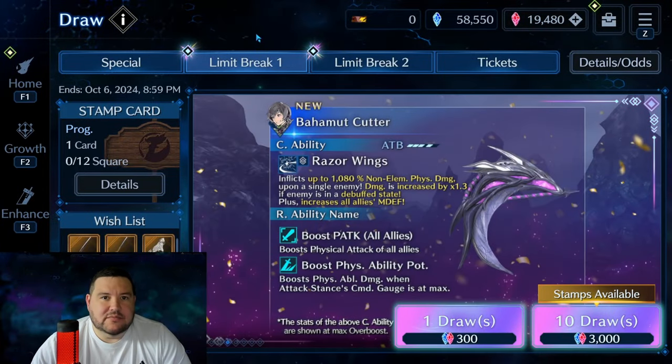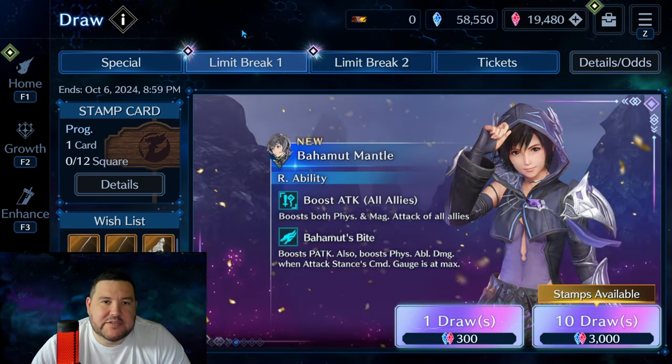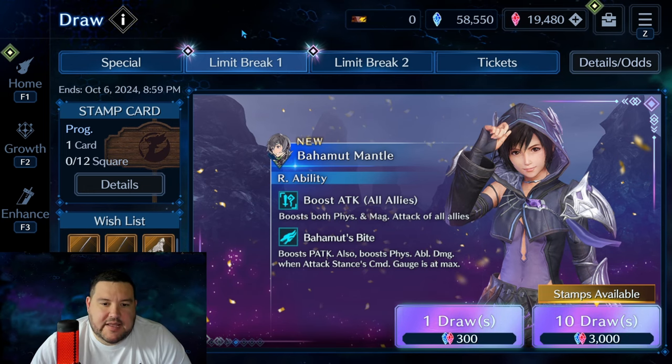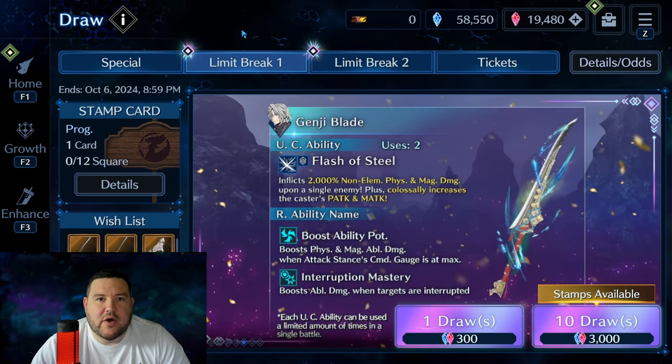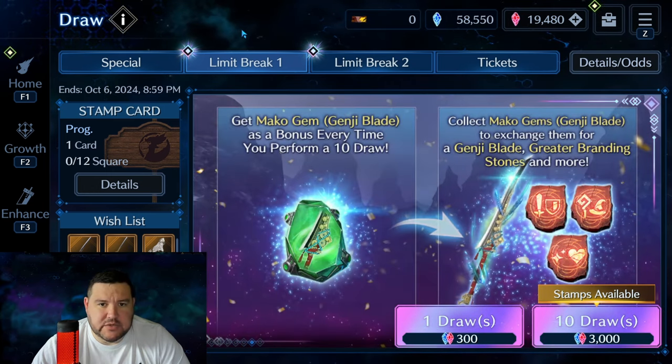When in doubt, it never hurts to wait. You might be missing out on a little bit of ability to do well in this event or something. But ultimately, if you've saved your crystals and stuff, if you have any doubt or you really want to know what's the best ones to pull for, I would suggest waiting. And that's what I'm going to do here.